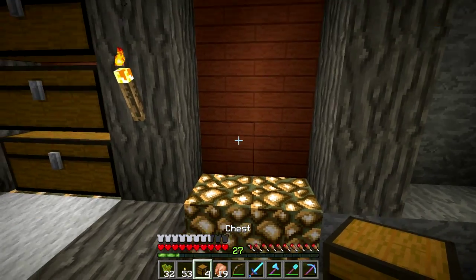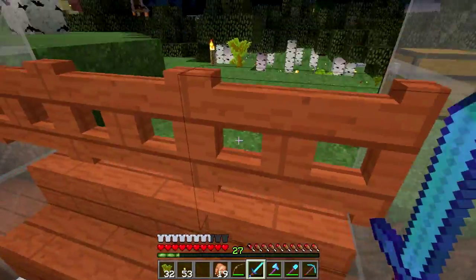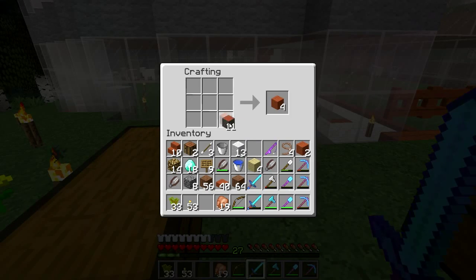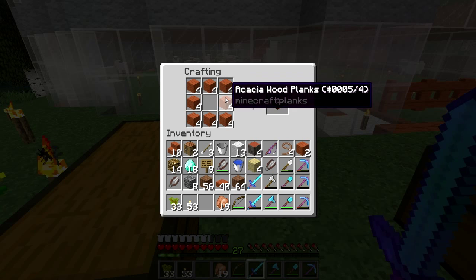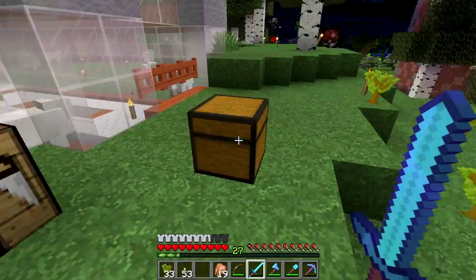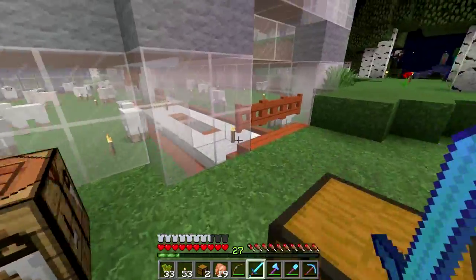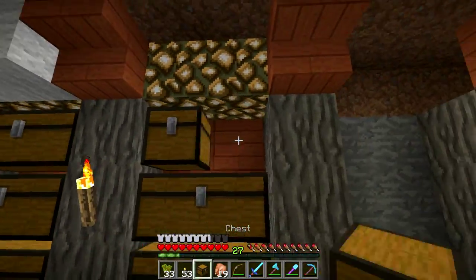We need some chests — already got four, we need to make a couple more. Hello zombie, are you gonna give me any trouble? Found somebody else to play with. Two chests, four chests — not what I wanted. I don't like doing this out in the night, bad things happen. One chest, two chests, hooray — we did it!